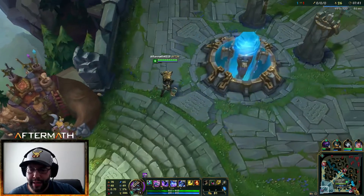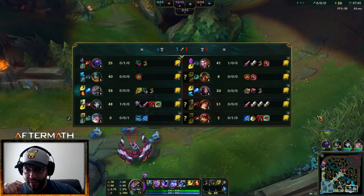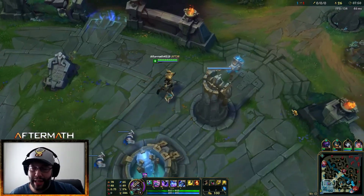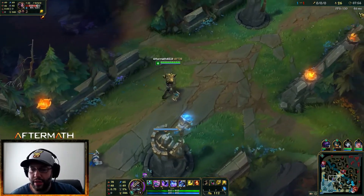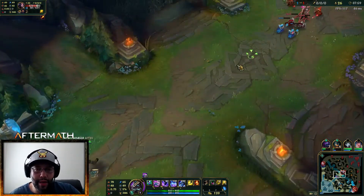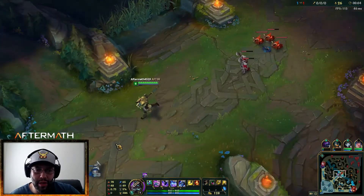Let's get back to lane. Bot lane is pushing up a little bit — they have Annie/Miss Fortune. If Annie does Flash Tibbers and flash-stuns two people, Tibbers is going to be wailing away while Miss Fortune can throw down her ultimate and do a ton of damage. I now have 65 AP up from the 25 I had previously.